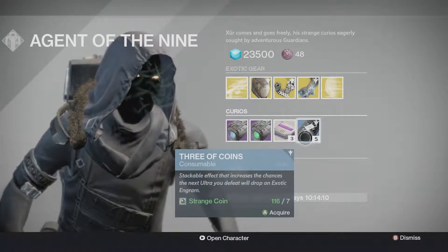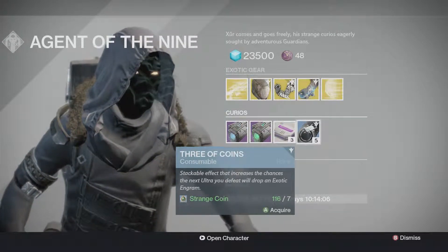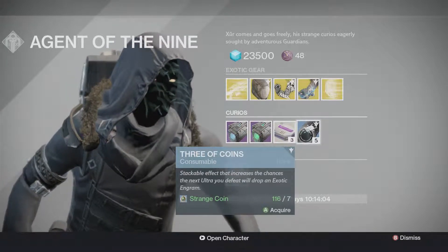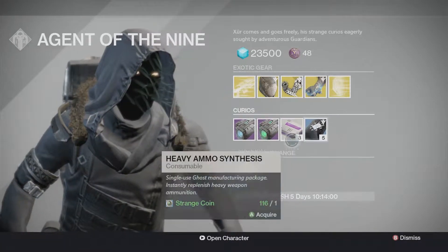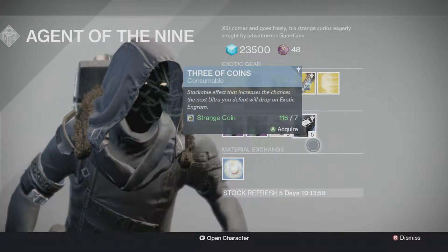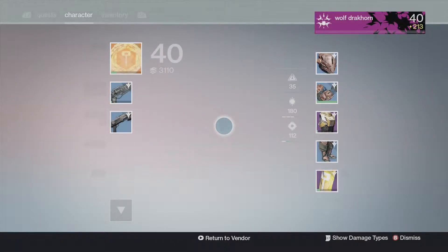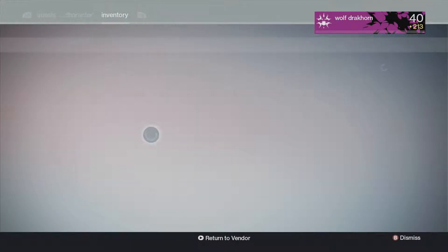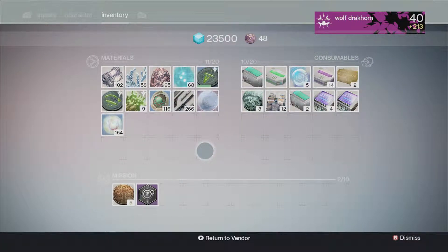Now we all know what this is. If you don't, this is the Three of Coins. The more you buy — I think it's like five to seven, I know ten — if you do ten it's a guaranteed exotic for any boss. I'm gonna buy because, as you can see how many I have, I have 152.